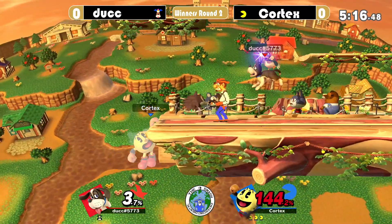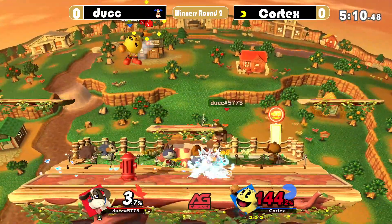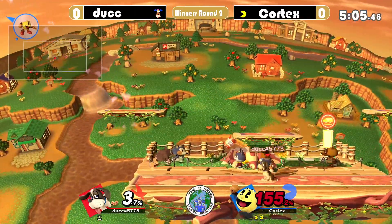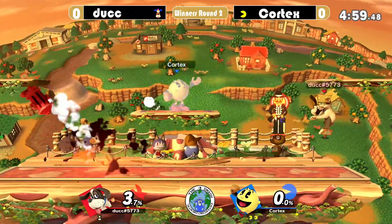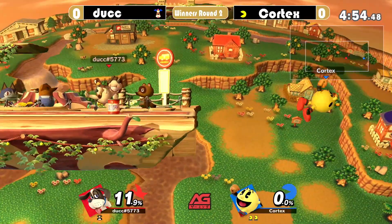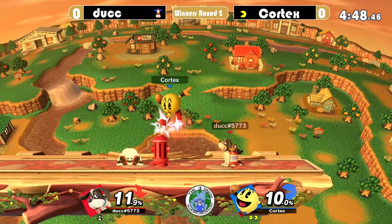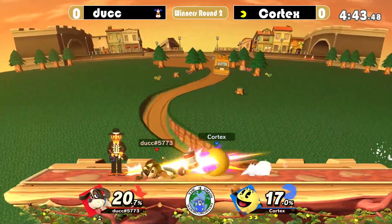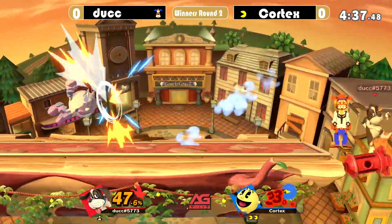I wonder where that bell went — I lost it as well. We see Duck Hunt pick up the cherry. He's not going to do anything interesting. It's always just funny to see people pick up Pac-Man fruits because it's just kind of unordinary. The extension from that down B definitely gave him a little bit of what he needed right there. We just saw him throw the can off the stage — trying to get the two-frame with it, I'm sure. Cortex is very mindful of the can, but not over-respecting it. Getting in between Duck Hunt and the can is a really sound strategy.